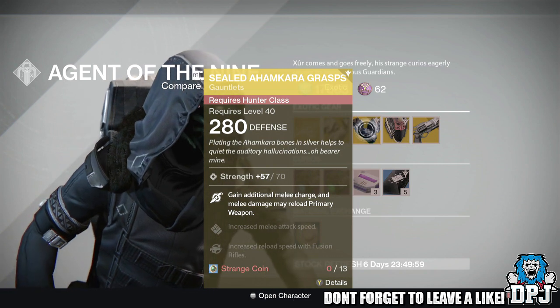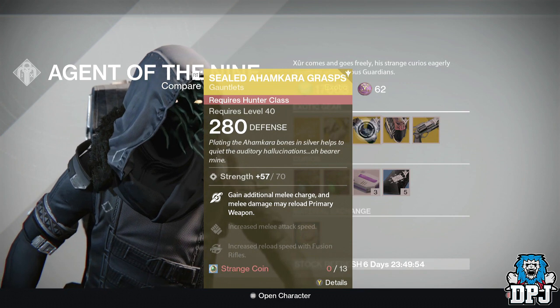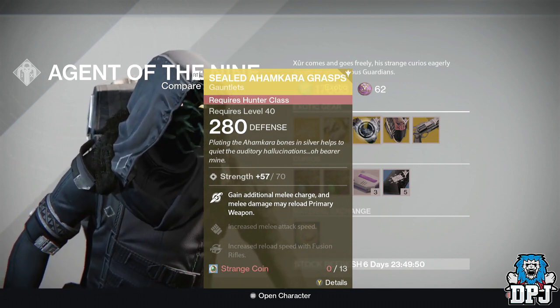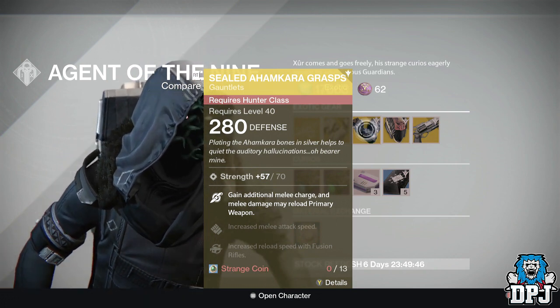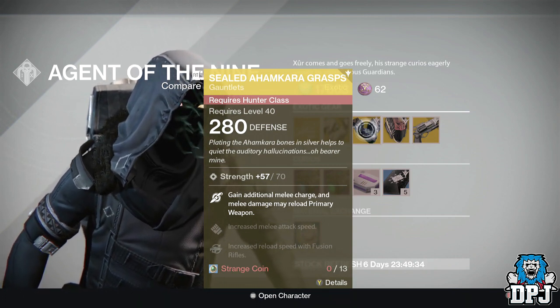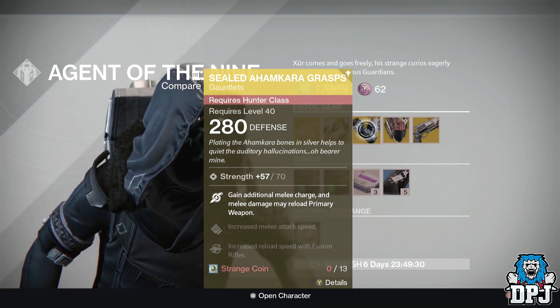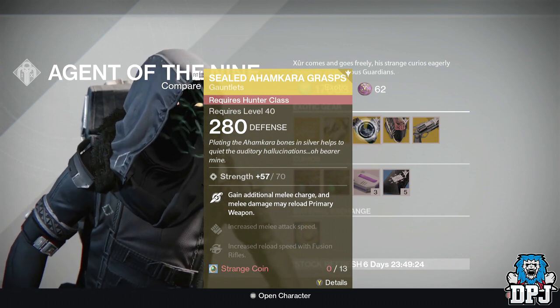For the Hunter — and I haven't got these — we have the Sealed Ahamkara Grasp, the new Taken King gauntlets. Absolutely epic, offering 280 defense, also costing 13 Strange Coins, with 70 Strength. Perks are: gain an additional melee charge, and melee damage may reload your primary weapon. Pretty badass. Also increased melee attack speed and increased reload speed with Fusion Rifles, though I believe that can be swapped with Heavy Weapons or Machine Guns as well.